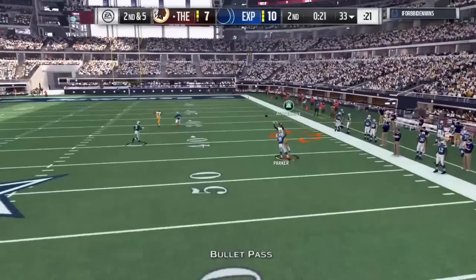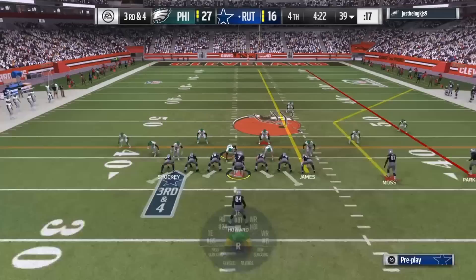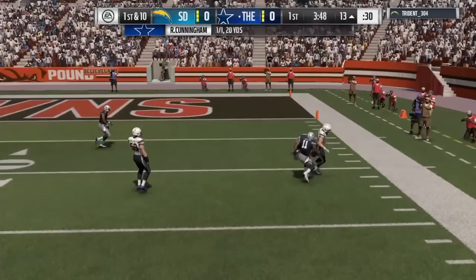I wouldn't try to do this every single play like in Madden 16 because it's not going to work every play. But definitely when you have the height and route advantage on the DB, I recommend trying it with Devontae Parker because you won't be disappointed. Don't try this against Night Train Lane, Deion, or some of those ultimate ticket corners, but you can definitely count on some of these animations coming through when it's time.